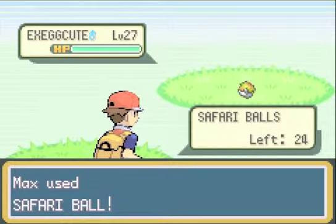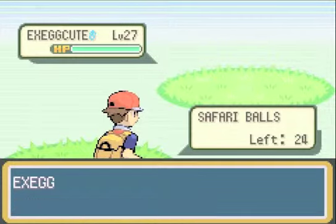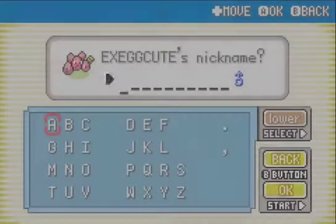Here's an Exeggcute. I wasn't purposely looking to catch it for my team, but it could be a good addition. They're Grass and Psychic type — I don't have a Grass-type or a Psychic-type Pokemon, so they'd give me a good coverage option.